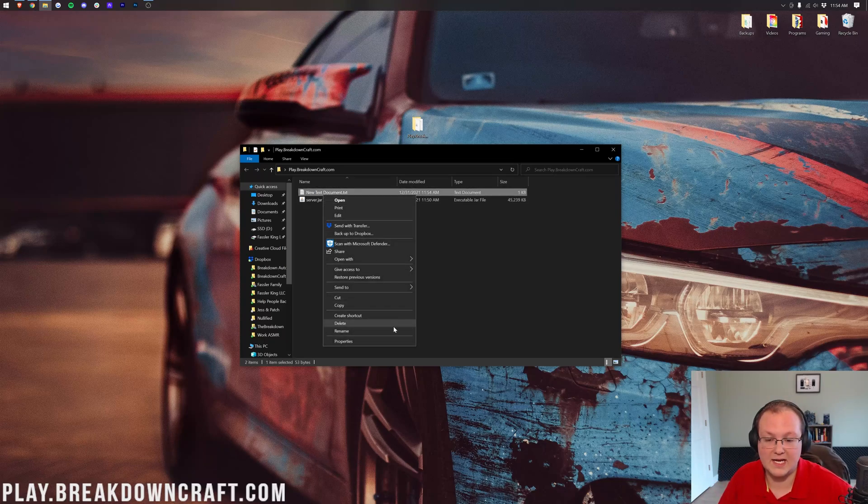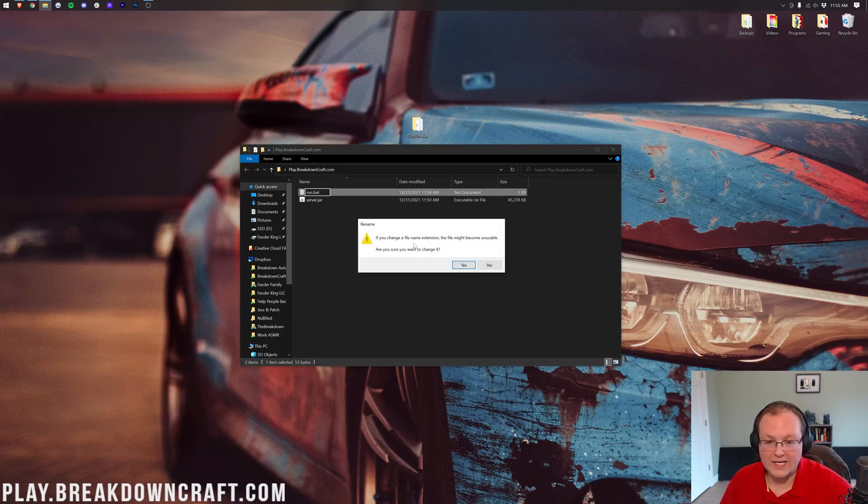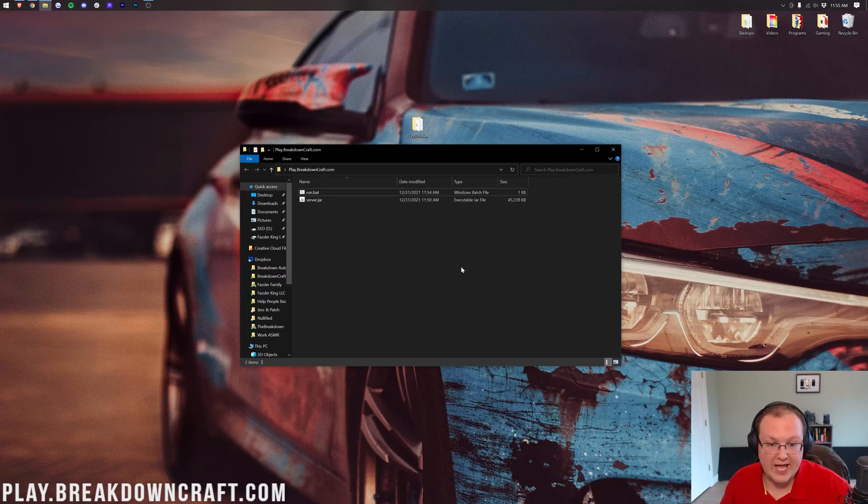Right-click the text document and click Rename. Delete everything including the .txt extension and rename it to run.bat. When you click off, you'll get a warning that the file may become unusable — click Yes. The file type should now say 'Windows Batch File'. If it doesn't, rename it again, making sure to delete .txt and confirm the file type change.